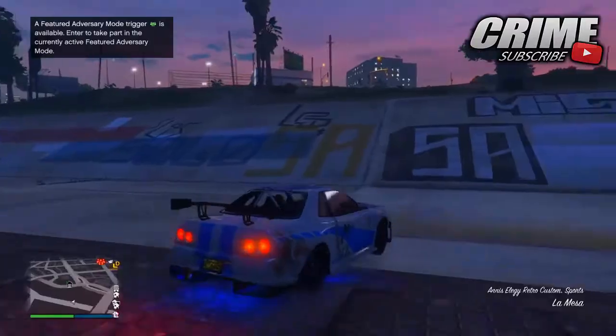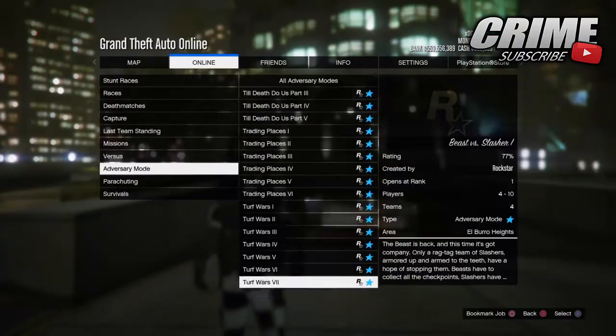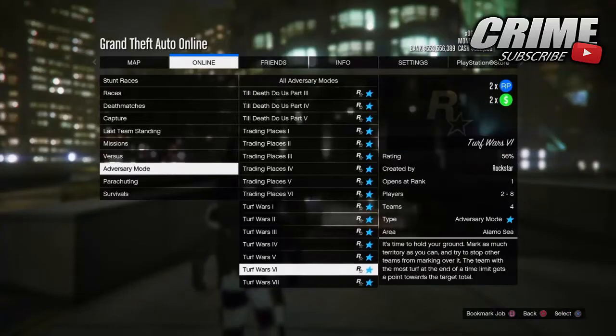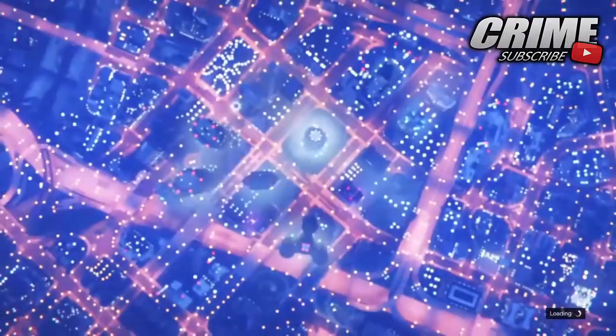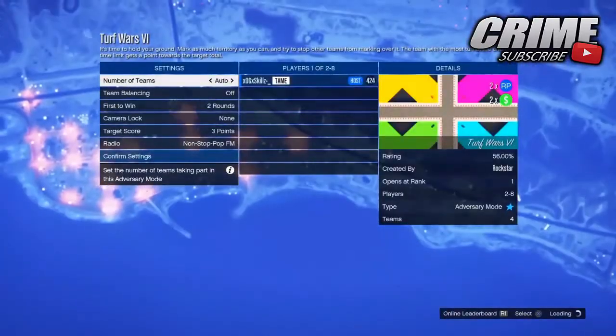So the first thing you want to do: hit start, go to Online, go to Jobs, go to Play Jobs, and go to Adversary Modes. You want to start Turf Wars — I picked Turf Wars I through VI, and that'll be the one I started up in the video.